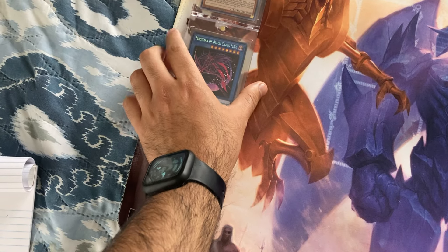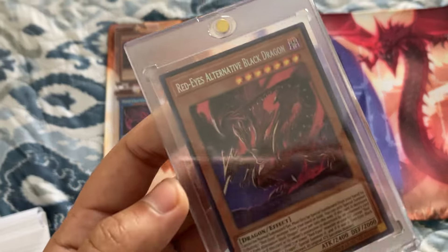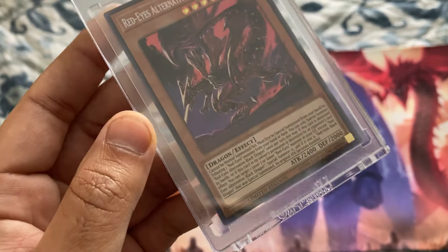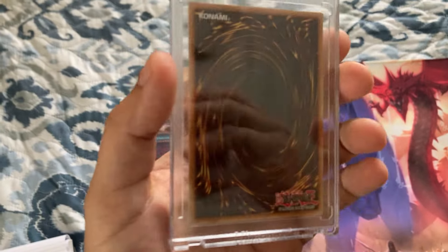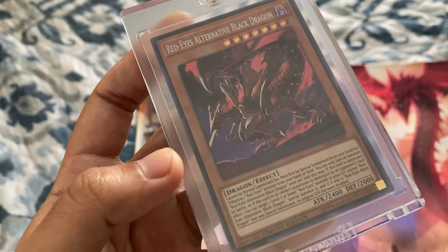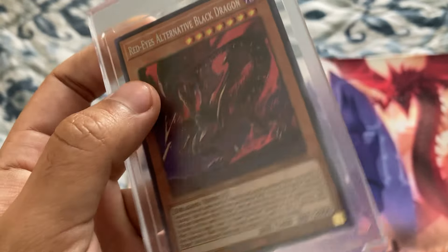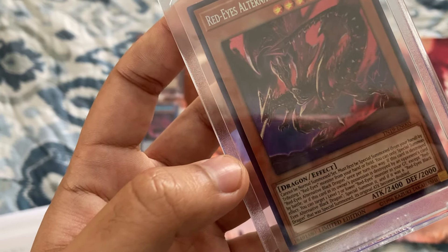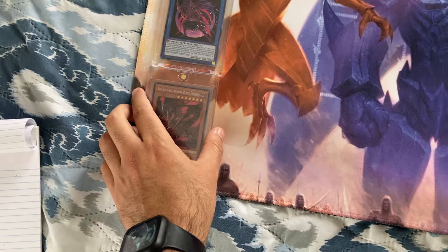The more expensive ones, or even the less expensive ones, are the ones you can easily find in tins and packs, so that makes up for it. The next one is Red Eyes Alternative Black Dragon — I really like this design. There might be a little bit of scratching on it. All of these cards I believe are holographic but due to my lighting they're not shining as bright as they should. I like showing the front and back to give an estimate of whether cards are centered or damaged. This card ran me three dollars and fifty cents.